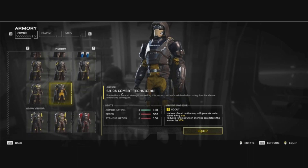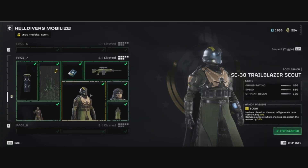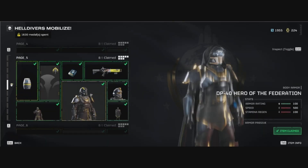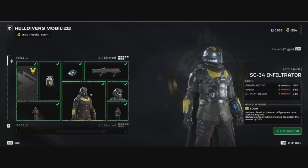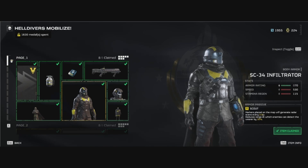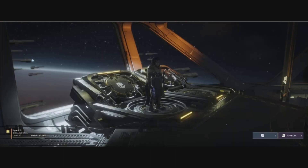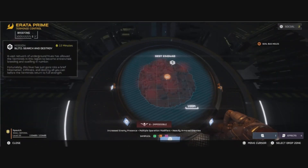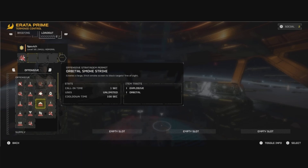With scout armor I basically run around the map unnoticed. You can get the light armor on page seven; the medium armor is available on page one, but if all we're doing is running around the map I don't need extra armor. You want to avoid conflict — I run the Breaker, the Senator, and the impact grenades. Pick a spot away from enemies but near your evacuation point so you can do a circle around the map if you have to.